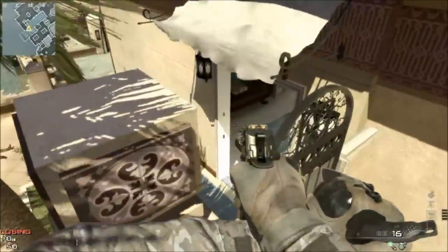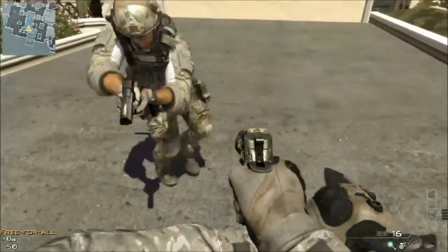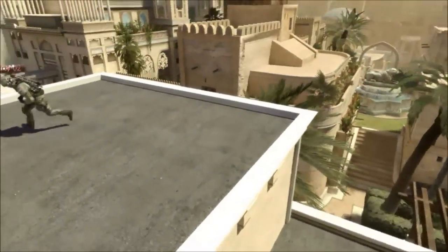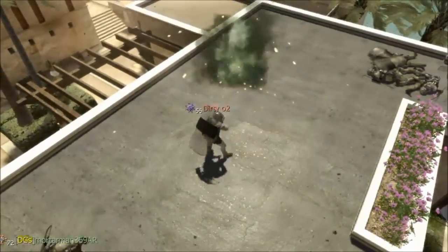From there you're going to do a recon drone glitch to get onto the highest point of this building. This glitch was found by my friend Dirty02, he's featured in the video here with me. Once you get up onto the very top, all you need to do is a couple of jumps onto the other building over there and you're out of the map — that's simple.